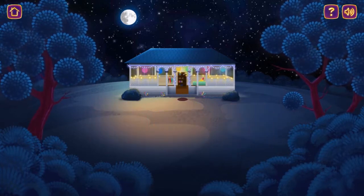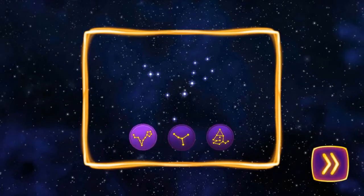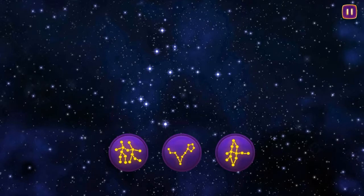Constellation Spotter. Choose which constellation you can see here in the sky. Continue. Groups of bright stars that make a pattern are called constellations.